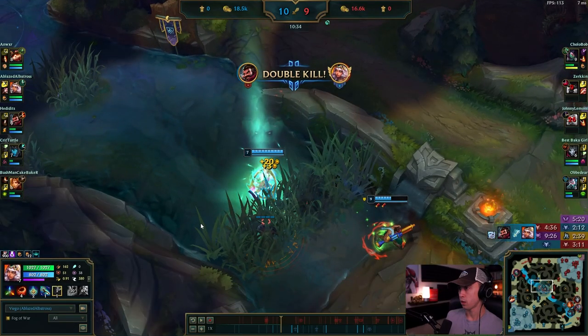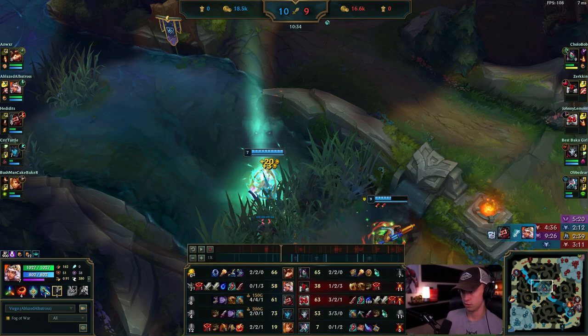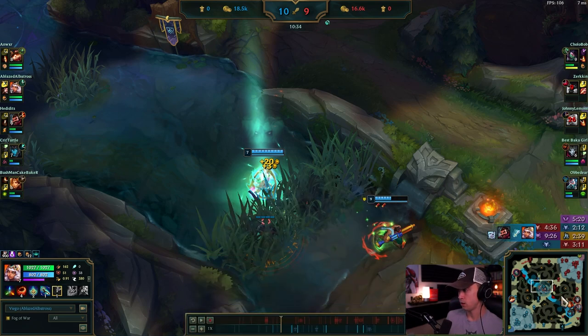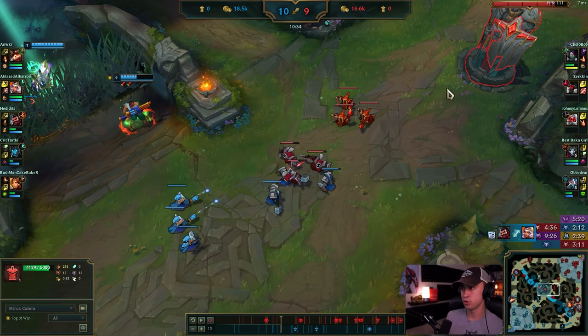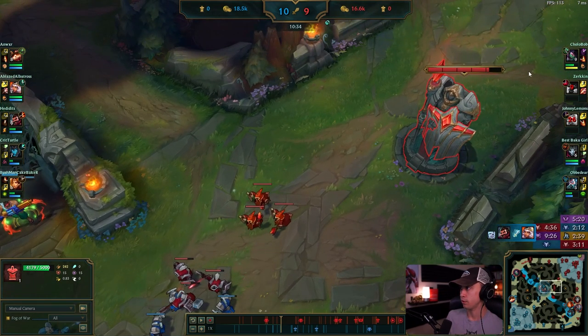I'm going to guess what you're going to do: you're going to run back to your camps. But what major thing do you have in your inventory? Rift Herald! It's right here. What you want to do is go help Graves shove this wave — I don't care if he's Gold and doesn't understand what you're doing. Help him shove the wave and start attacking for plates. Once you get down to three plates, you'll proc Rift Herald and keep going.